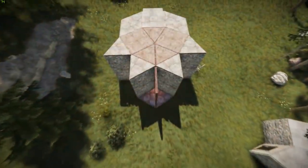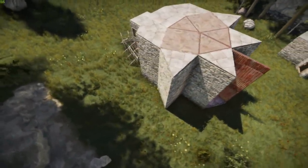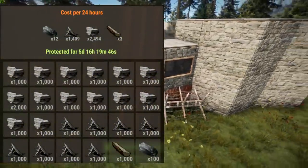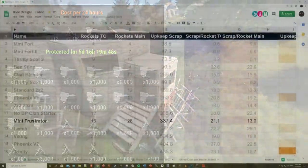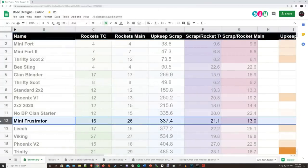The reason this base is so popular is three fold. Firstly, it is strong and cost efficient. While being a 26 rocket full raid, the upkeep is less than 1.5k metal fragments and 12 high qual per day. These are numbers that even casual players can commit to easily. With a protection ratio of 13 scrap per rocket, this is the most cost efficient main base on my channel.